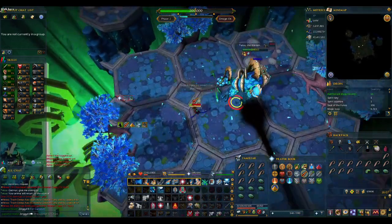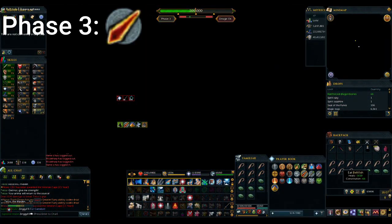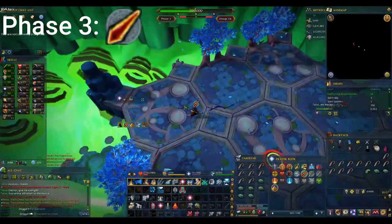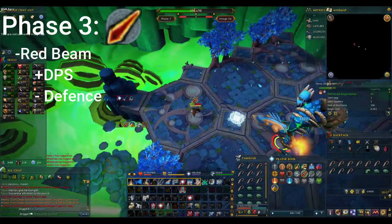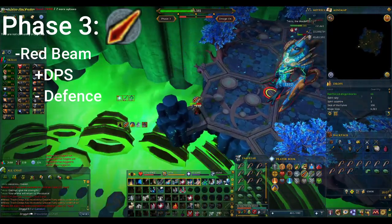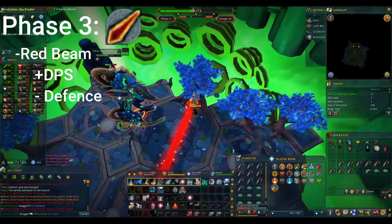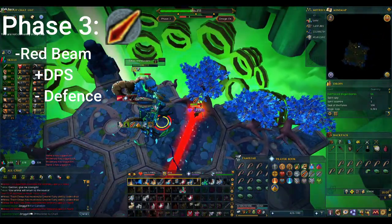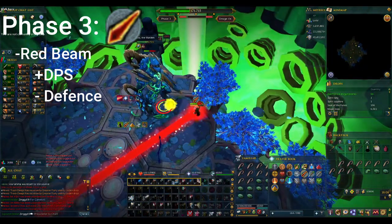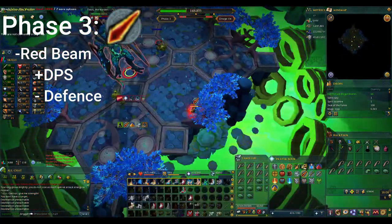Phase 3 can be pretty difficult to learn, but will be one of the easiest phases once you get it down. Telos will attack with Mage in this phase, so make sure you switch your prayers to that. Phase 3 revolves around a red beam. While in this beam, you will take and deal increased damage - the exact opposite of the black beam. If Telos stands in this beam, you'll see the bar below his HP start to rise. If it reaches too far to the right, Telos will spend some of that meter to do an unblockable, high-damaging nuke. In lower enrages you can tank a few of these, but once you start pushing higher these will kill you instantly.